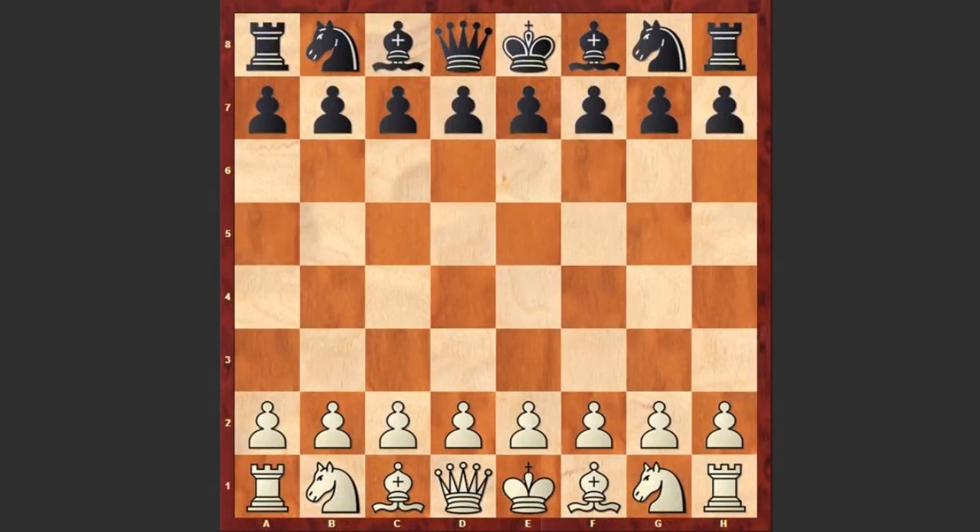Hello chess lovers! I have a very impressive attacking game for you played by Jose Raul Capablanca against Charles Jeffe. The game was played in 1910 in New York.